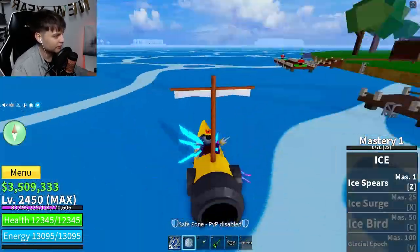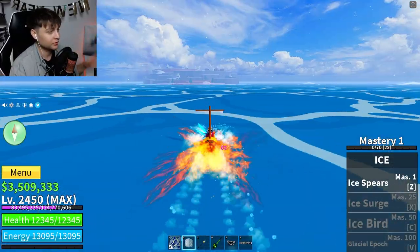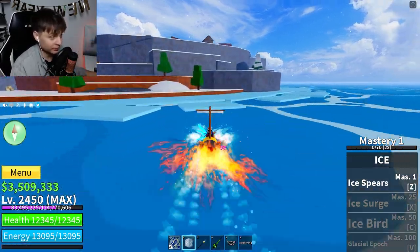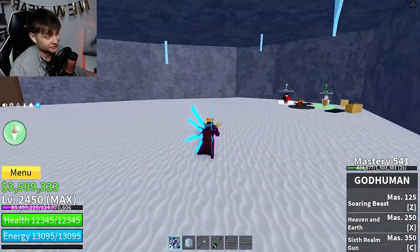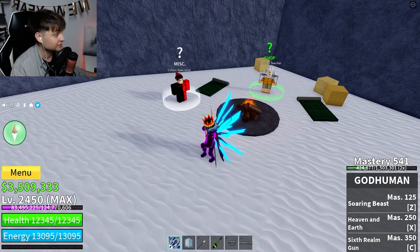To get this thing, you need the boat. Sail your boat to this island because you can get two very important things here: Flash Step and this Aura. When you're here, you'll see this strange cave right there, so you just need to go through.